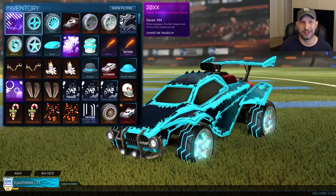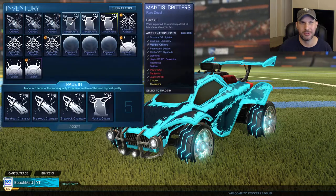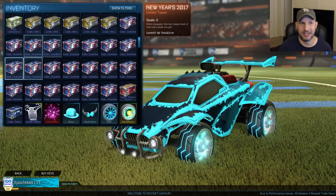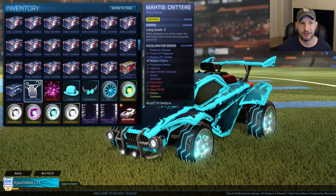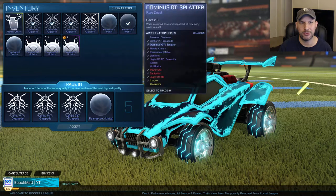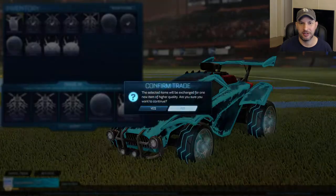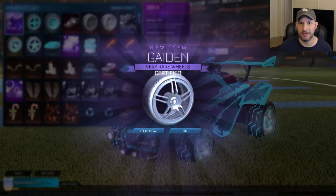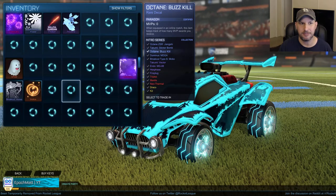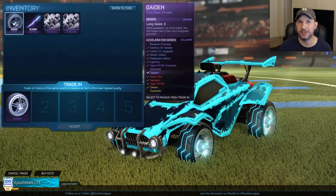Let's do a trade-up real quick. We have Breakout Chainsaw — we got a lot of stuff here. Snakeskin. We can only get two trade-ups without using our painted stuff, so we'll keep the matte paint finish. Certified Gaten Wheels — what certification did we get? Sniper. No more trade-ups to do — so that's it for this crate opening.